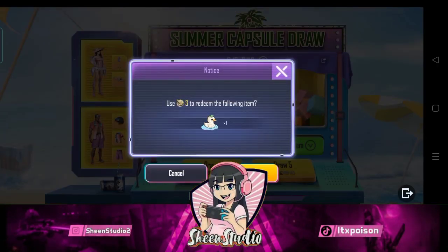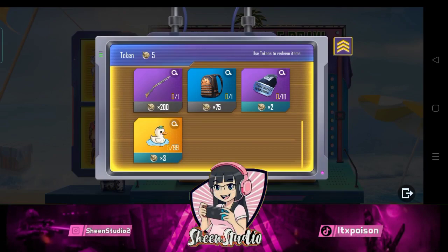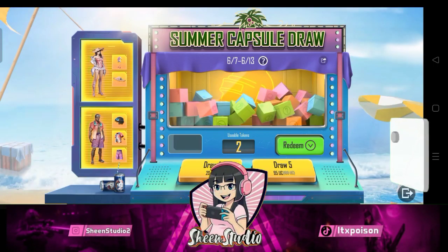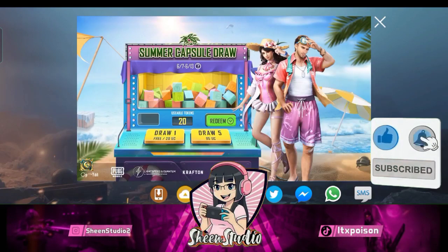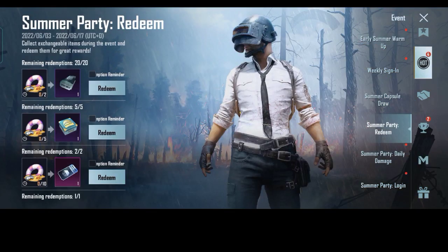They have told me that with 20 coins, if you have luck, you can get permanent rewards — like an outfit, coins, a backpack, or anything. So this depends on your total luck. There are two points here. So check this Summer Capsule Draw event.